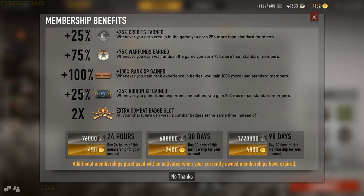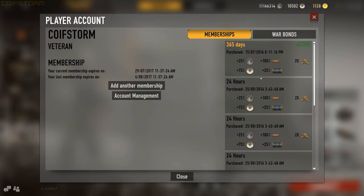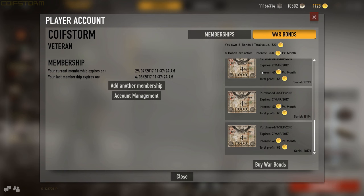You also get a 25% ribbon XP bonus — that's your unlocks for different guns and whatever else — plus an extra combat match slot. I highly recommend not getting the 24-hour option because six lots of 24 hours cost the same as 30 days. Better value is 90 days, and I've got 365 days of veteran, which isn't always available but does come around sometimes.